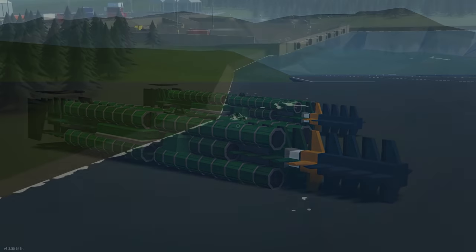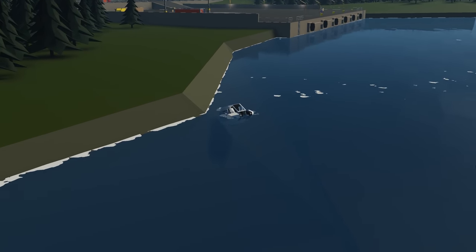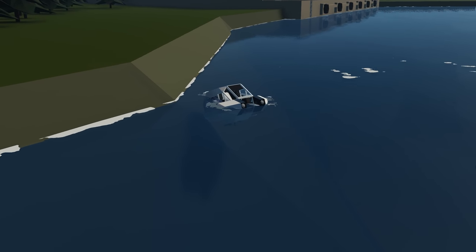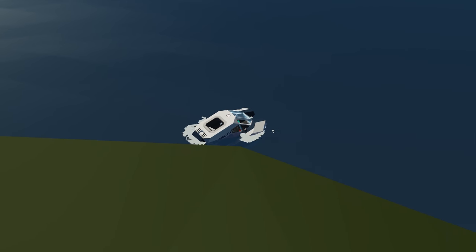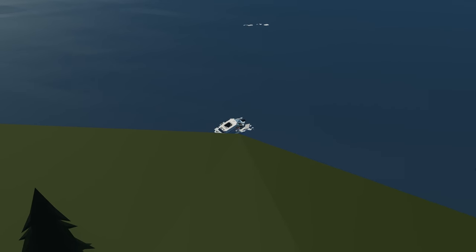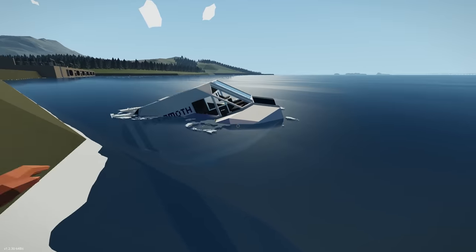Moving on to the next creation, we have the Subnautica Seamoth. This is apparently a replica of the Seamoth from the game Subnautica. It's got a whole bunch of features — you can actually dock it with another one of the creator's creations, and it has depth hold, ballast, and a bunch of other screens. Spawning in the creation — nice looking little sub, I like it. Very small, very compact.